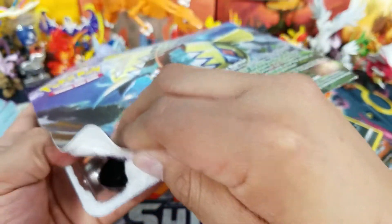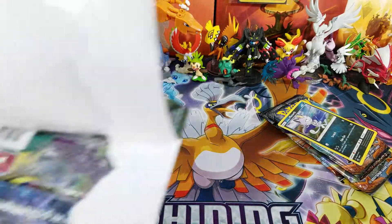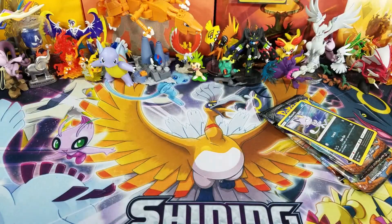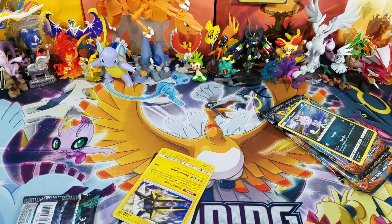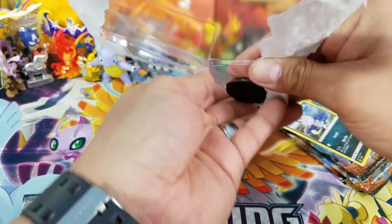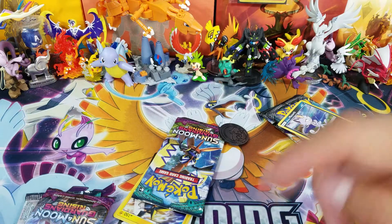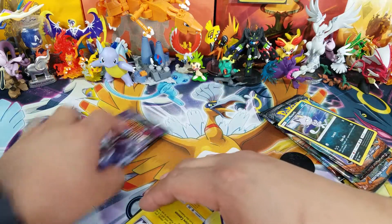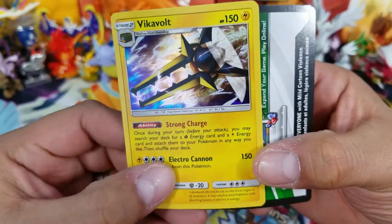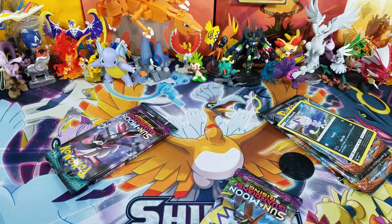Let's see what happens as I open this blister pack — it's hard to open. I don't want to show the code card because I want to keep it for my custom tin sales that I have for sale on my channel. If you're interested in buying one, send me a message and check the video in the description box below. They're pretty amazing — I've sold 20 of them. A Vikavolt promo card, which is a very good playable card, as well as the code card will be going into my tins or maybe a giveaway.